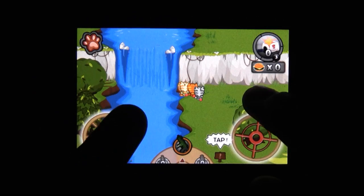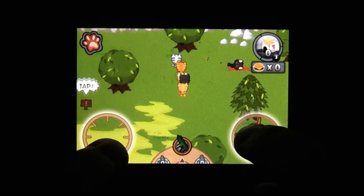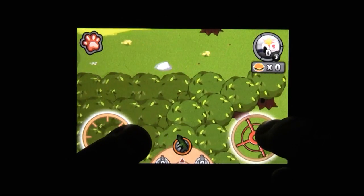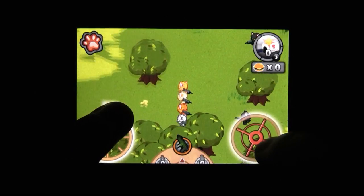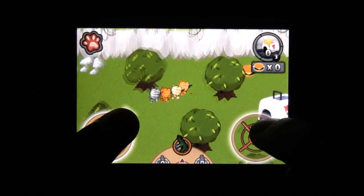Well, recently on my usual watching of Adult Swim at night, I finally gave in to the commercials I've seen for the iPhone game Meowcinaries. This game involves a few cute fluffy little kittens who have deadly weaponry and a love for cheeseburgers. How adorable.